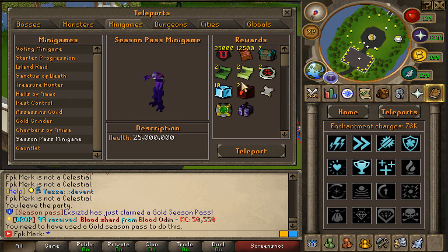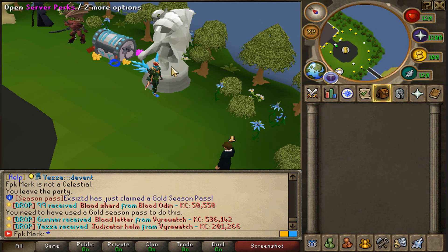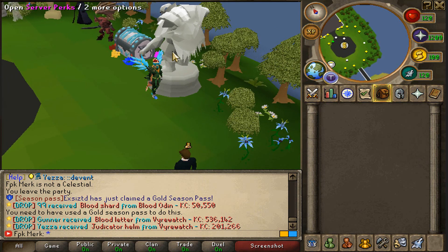They also added the Salve Amulet to the Season Pass minigame. Instead of the Best Control perk, they now have a minigame perk, which is very, very good for the server. So Gold Grinder, Season Pass, Halls of Ammo, Treasure Hunter, etc. will all get a massive boost.